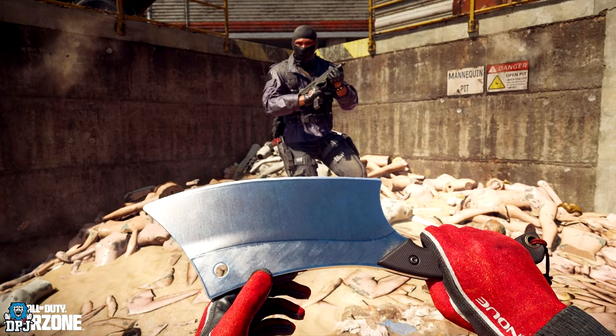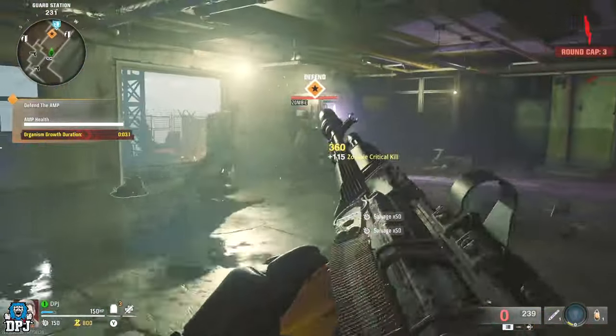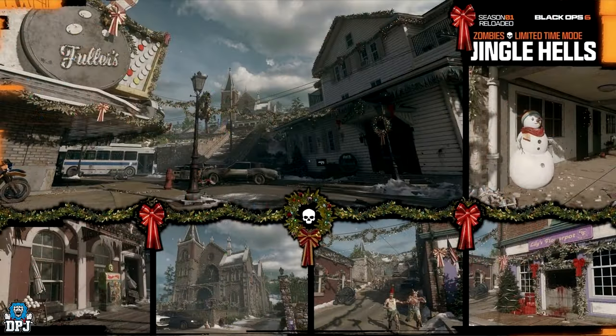Lastly, let's talk about Jingle Hells — an old-school limited-time Zombies mode from Black Ops Cold War that makes a return in Black Ops 6. It's affecting Liberty Falls, which will get a Christmas remake. Changes include: enemies with new names and skins, the Arsenal Machine is gone, snowballs return to freeze and kill zombies, some zombies will drop presents with weapons and items, and special rounds where you slow down and freeze force you to take shelter. There's also a Naughty or Nice power-up — Naughty spawns Plague Hounds for 30 seconds, while Nice drops you a present.